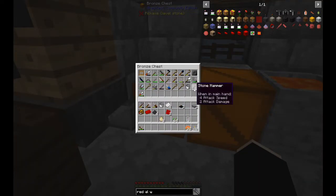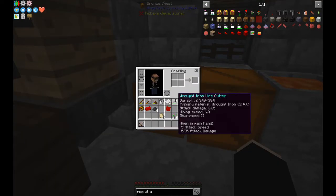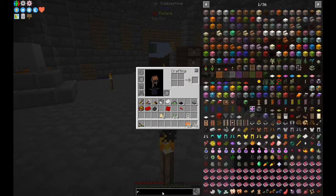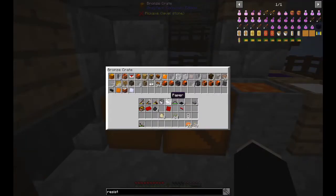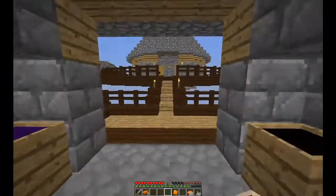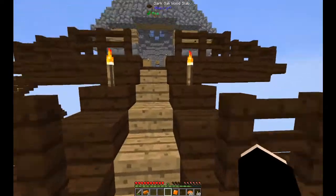That is resistor - red alloy cable - and vacuum tube. Two resistors, two vacuum tubes. Resistors are copper wires, coal, and paper. I have one copper plate left. That's going to give us two copper wires - enough to make three resistors. That is quite nice. And let's go ahead and start pressing that.